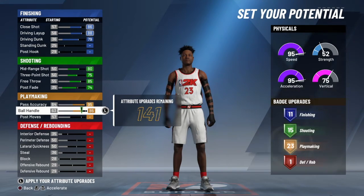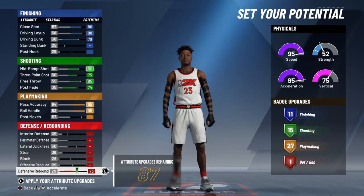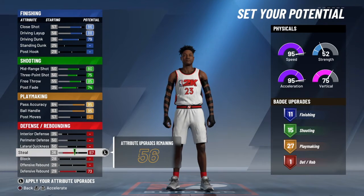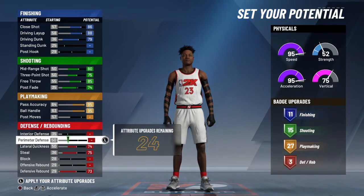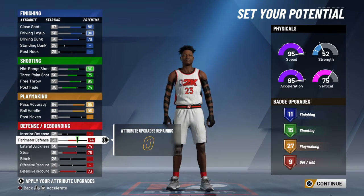For playmaking, max out pass accuracy and ball handle. And for defense, you max out defensive rebound, steal, lateral quickness, and you put the rest on perimeter defense. So you have 11 finishing badges, 15 shooting, 27 playmaking, and 9 defensive.